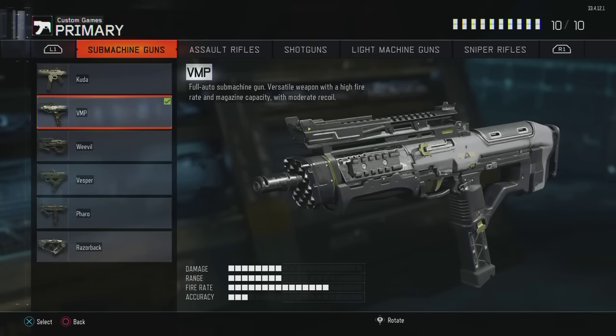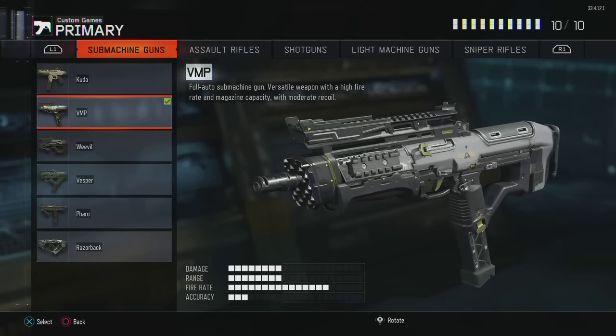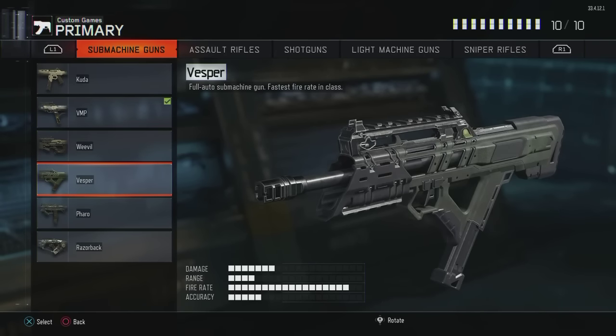Looking at the stats of the weapon, the damage, range, and fire rate are all really good on the VMP, but the recoil can be a little difficult to deal with at longer range. The Vesper's fire rate and range are lower — same sort of relationship. The VMP is going to be more of that all-around weapon you want to use and will win you more of those longer range gunfights, but it does get outclassed at closer ranges by the Vesper.